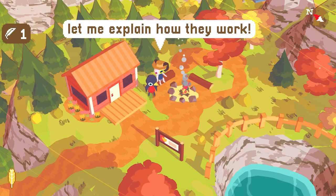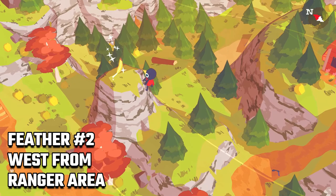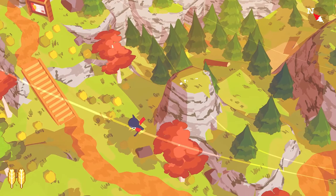Keep looking for more money as we'll need 40 more coins to come back for the other feather he has in stock. Left from the ranger area you can find a very visible feather on a small hill — climb by holding X and you can reach it right away. That's your second feather.